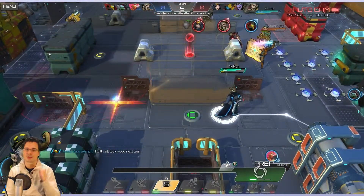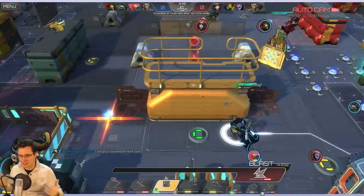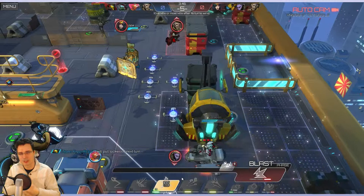As you can read in the chat, you can and you should coordinate with your teammates a lot to pull off some amazing combos. As in, I pull you here, the rest of my team should cover that area and will kill you.